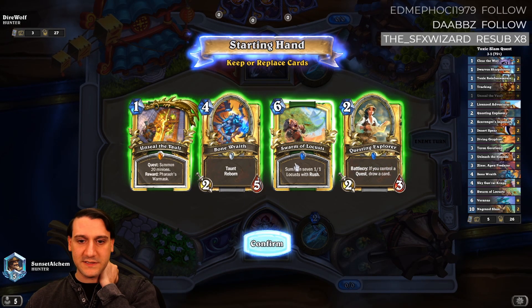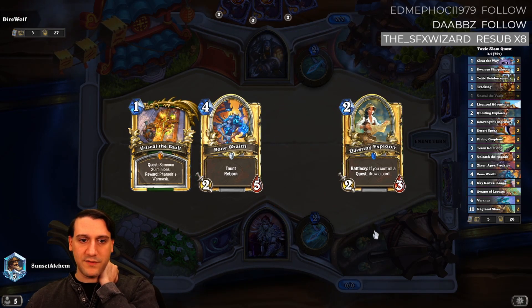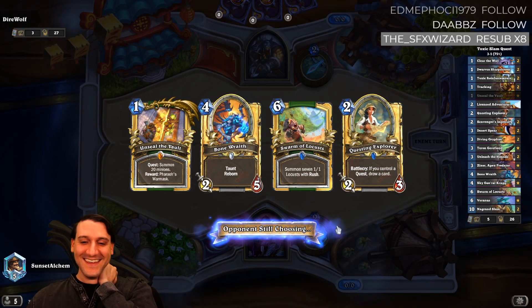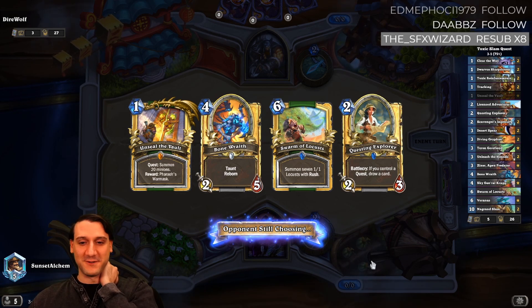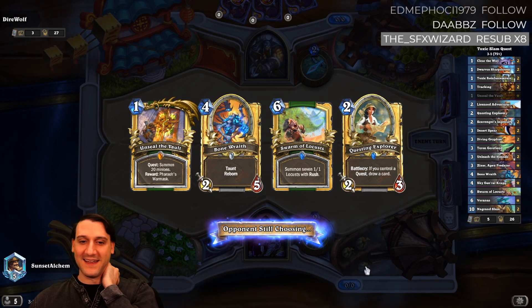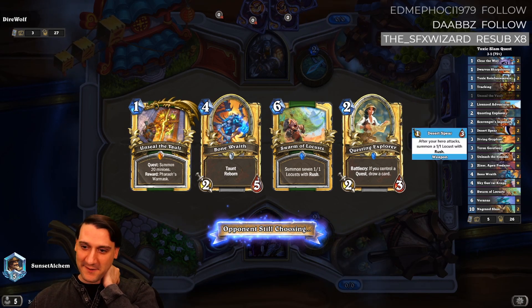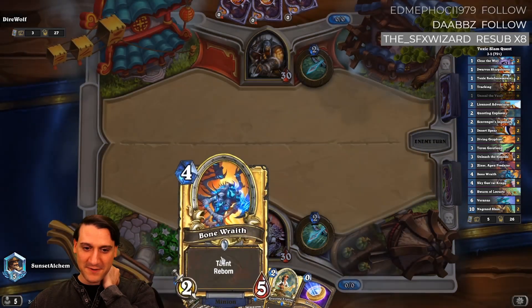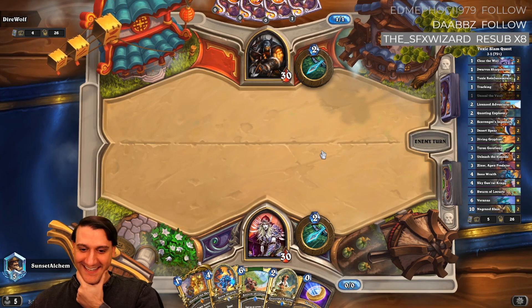Swarm of locusts is a little bit too slow, but bone wraith is actually pretty good — we can coin it on three if we need to, depending on how aggressive he is. We got rid of swarm of locusts and yet it came back immediately. I don't mind it, it's just I would love a nice turn three play.